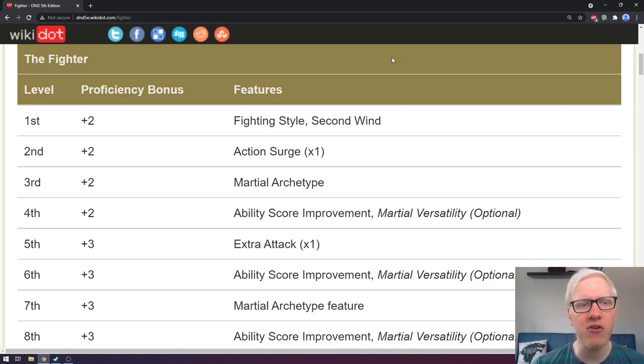Starting at first level, our proficiency bonus is plus two. If you are unsure about exactly what a proficiency bonus is, please check out my video on the D&D character sheet explained. Your proficiency bonus will start at plus two and, if you manage to get all the way to end game, it will top out at plus six. Looking at the starting features, you get a fighting style and a second wind — we will be exploring those in just a minute.